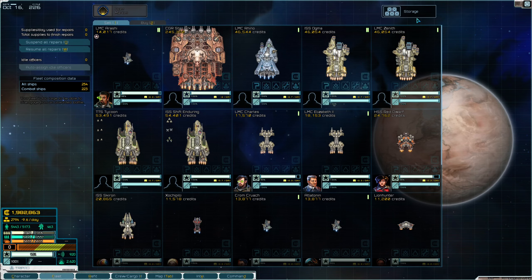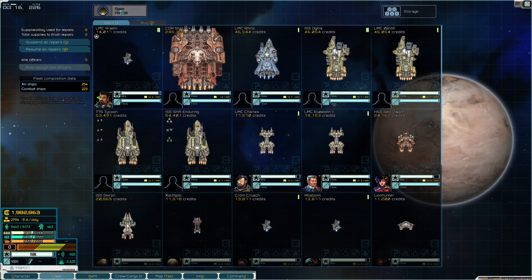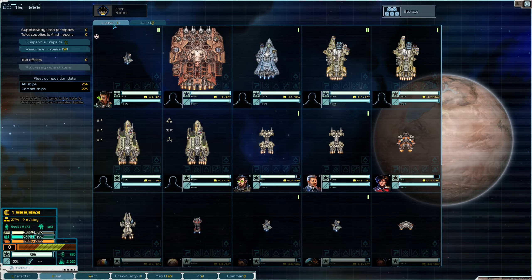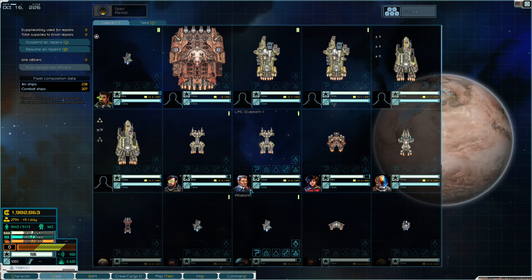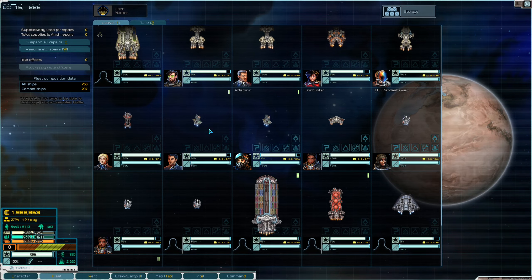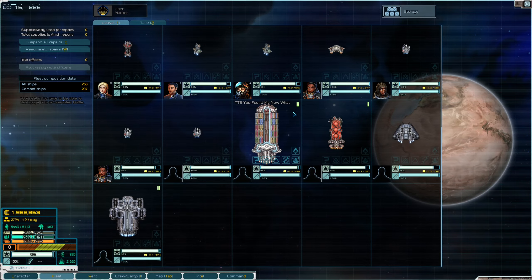It's kind of weird having commerce on your colonies, because you then have an open market and you can accidentally sell your ships if you're not careful. Of course you can buy ships too, which is kind of cool, if they're actually any good.